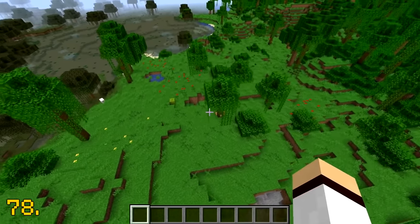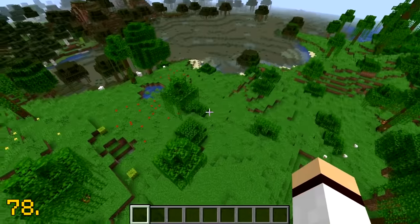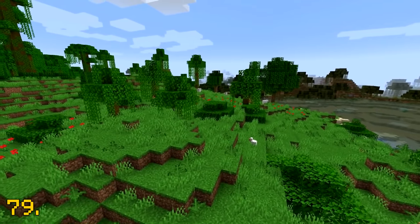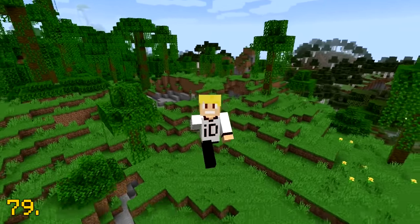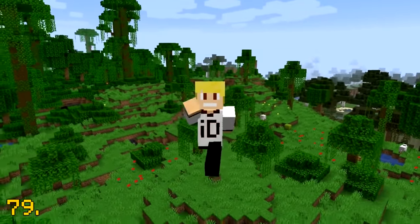The rarest biome in Minecraft is the modified jungle edge, which is an extremely rare variation of the jungle biome. This biome is so rare that it only covers a millionth, or 0.0001%, of the Minecraft overworld.